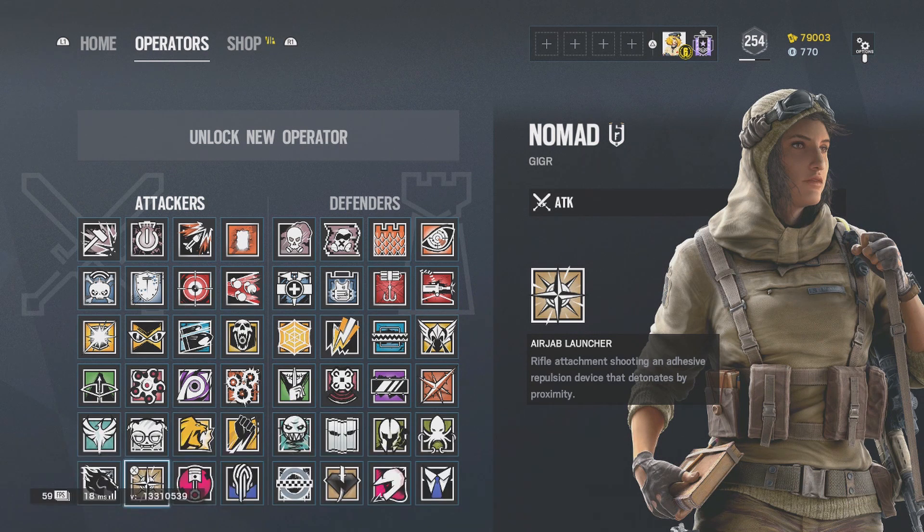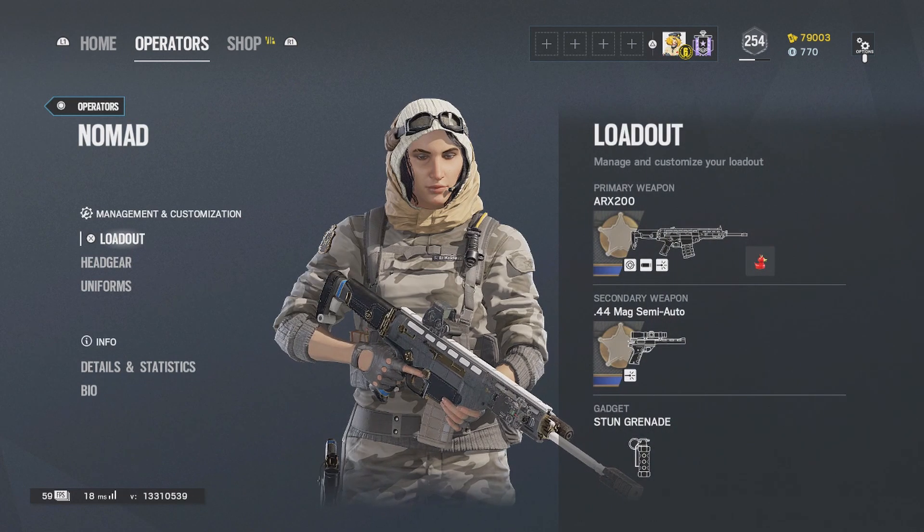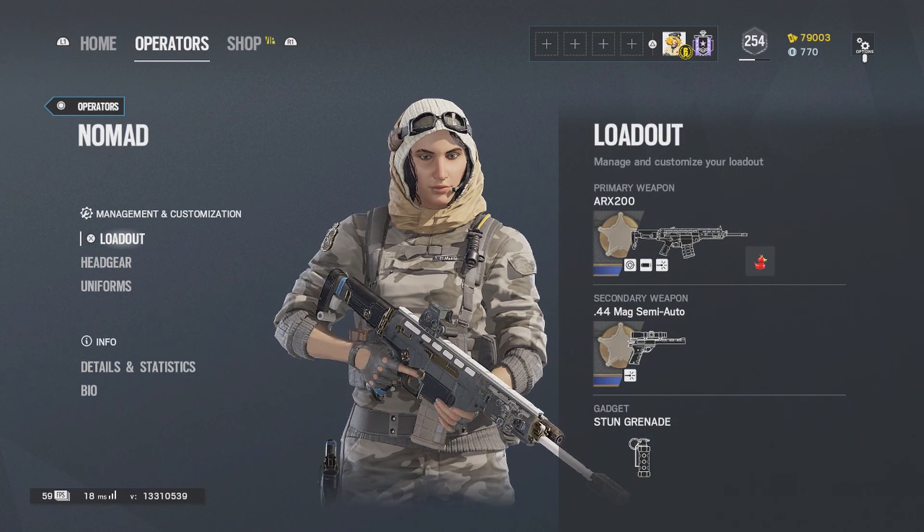If you guys don't know already, I'll have my Twitch link in the description — I stream every day at 5 PM Western time. But let's get into the video. The first operator is going to be Nomad. She is really good. Nomad has three air jabs and three flashbacks. She can take out any ADS for Jäger.